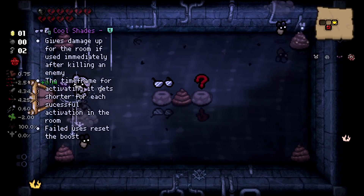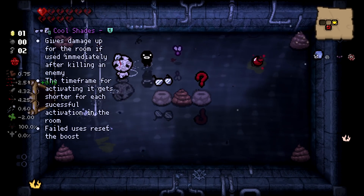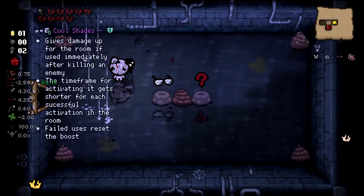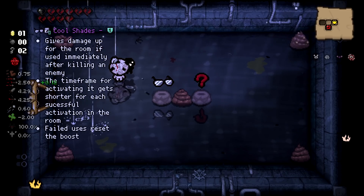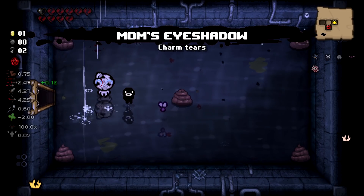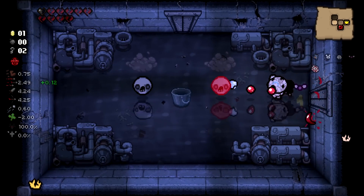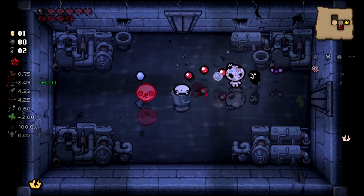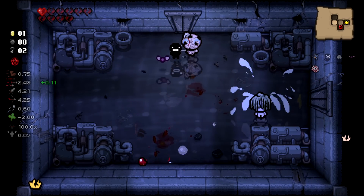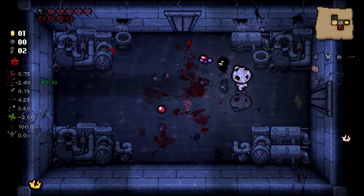Cool Shades gives a damage up for the room if used immediately after killing an enemy, and the time frame for activating it gets shorter. I'm realizing that probably would have been really good because it would have been a permanent damage up every time I used it. Maybe that was a mistake — maybe that was the thing we needed on this run.